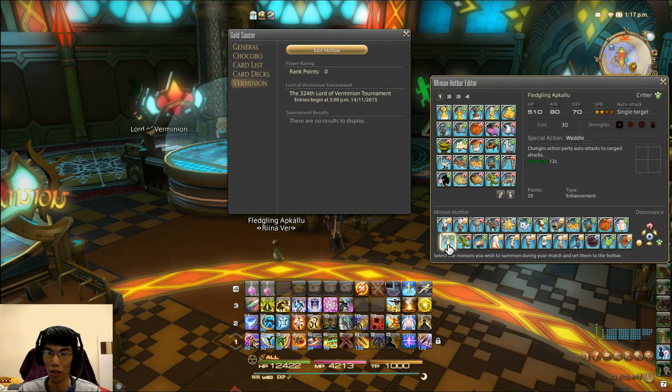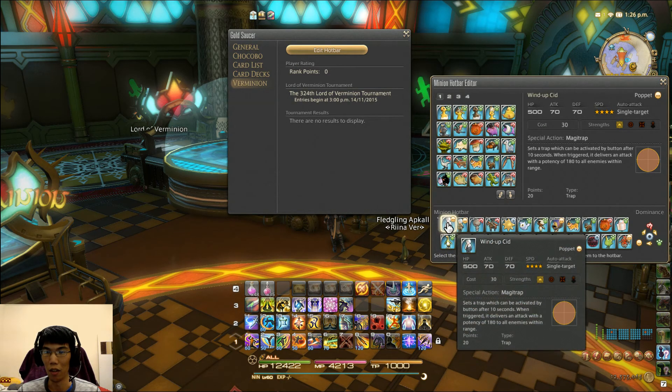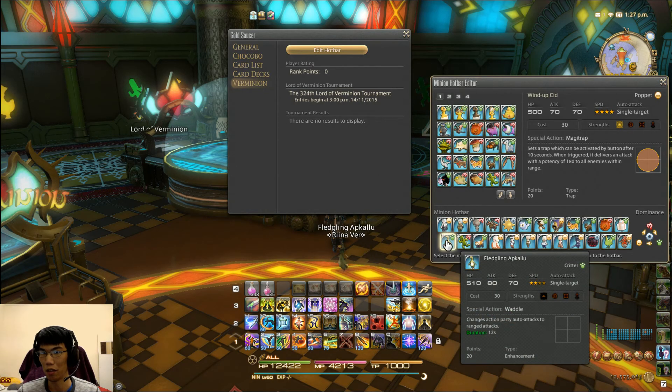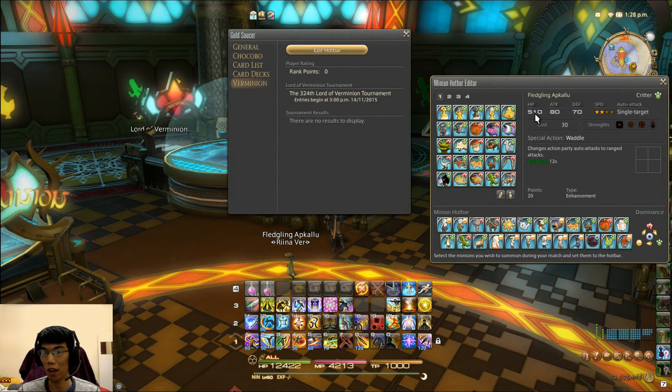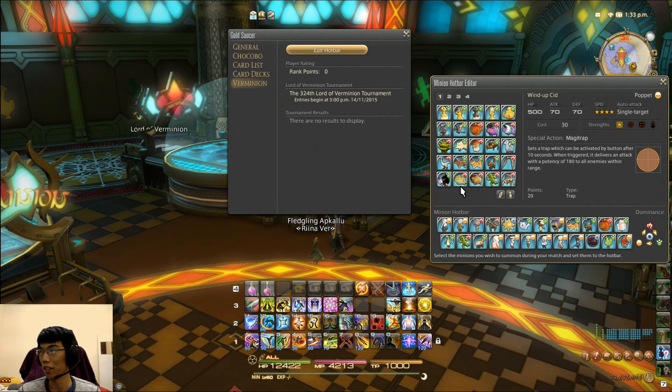The other strong all-round minion is the Fledgling Apkalu. This one is a bit different to obtain — you need to complete all 80 of the A Realm Reborn sightseeing log entries. In my opinion, it's slightly better than Cid: it has 510 HP, 80 attack, and 70 defense. Even though Cid has a better special move, this guy has better stats. If you don't want to do 80 sightseeing log entries, Cid is perfect — he's a beast, and you get him from the storyline.